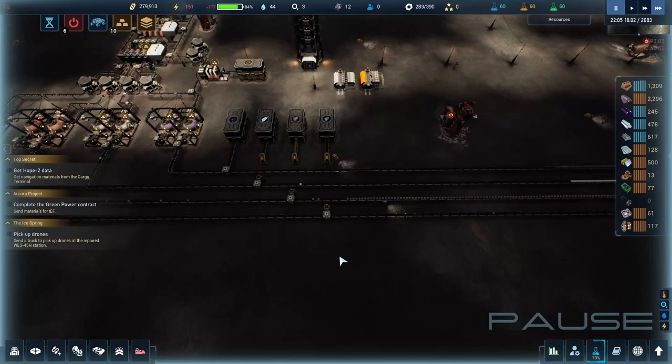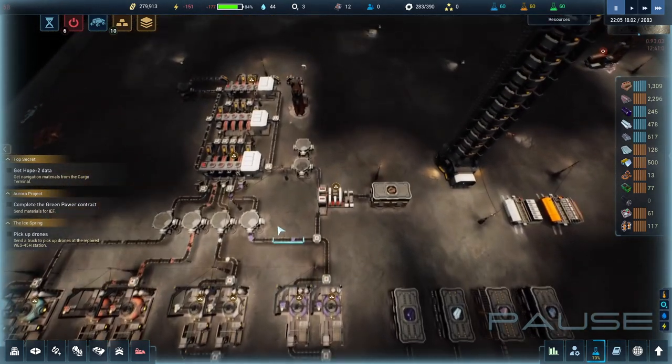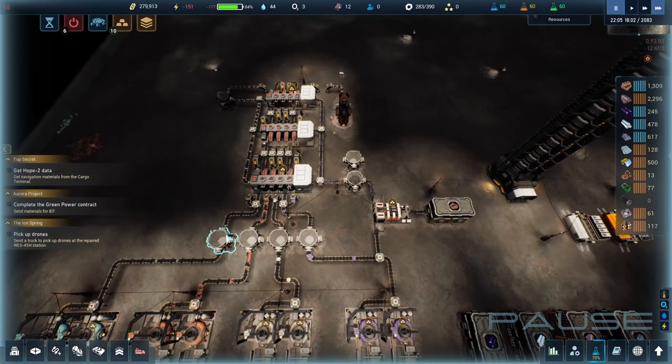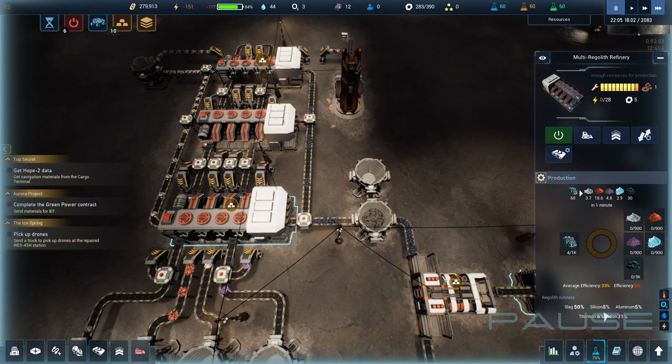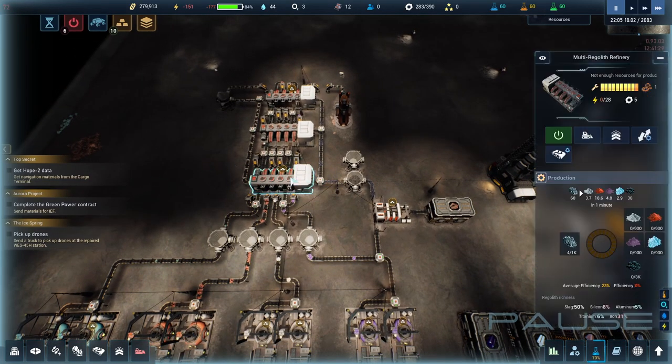Hello everybody, Burnt Out Guy here and welcome back to The Crust. Last episode we managed to get all this beautiful stuff up and running. I'm actually pretty happy with it. One thing I did notice though is when you click on the refineries here, it shows you what you're getting resource-wise. And if you look at this right here, you can see that it's 60% iron and here we're getting like 18. There was also something else showing that I wasn't really getting the right efficiency earlier too.